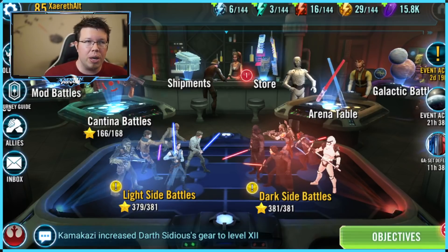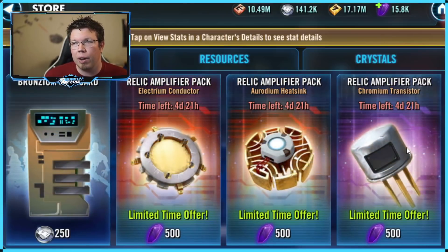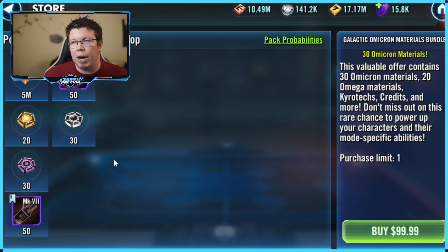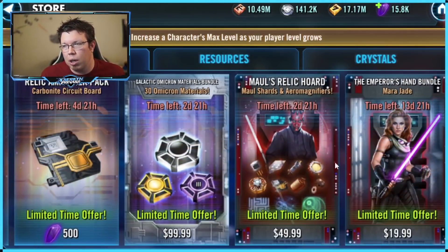In my opinion, there are three different things you can spend your money on that's going to be most worth it, and that's across all accounts. Number one, you could potentially buy the Omicron pack. This is nice because you get some Omegas - these ability materials are kind of worthless - but you get some Kairos, which is like 2,800 crystals worth of those. The Omicrons are the biggest one; you get to apply one and a half Omicrons. So that's one option.